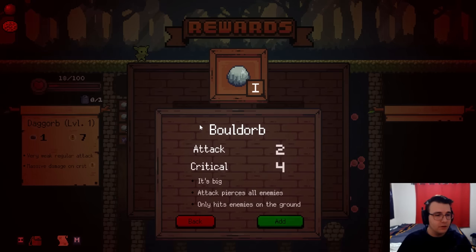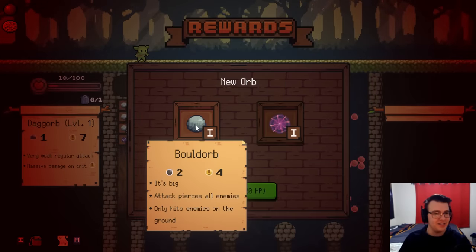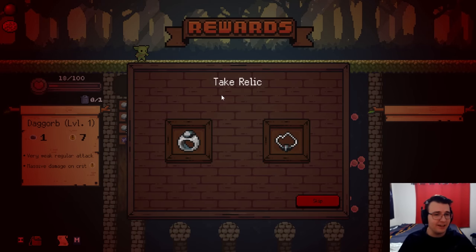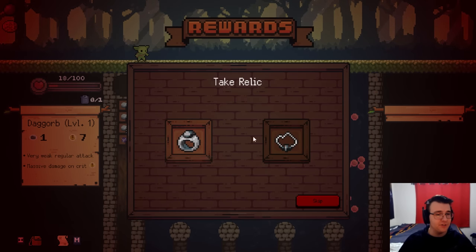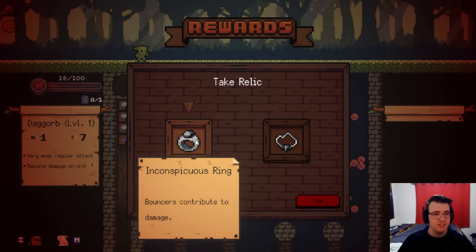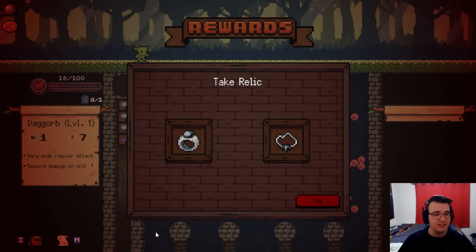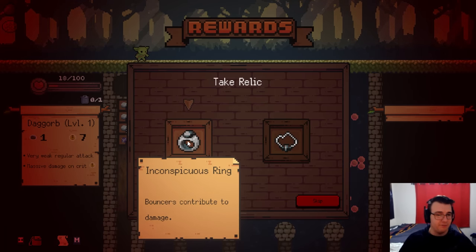I could heal up now, or a regular orb. It's a Bold Orb — it pierces all enemies and it only hits enemies on the ground. That's right, there are flying enemies. Or a mem orb. I'll take a bold orb just for the piercing. And now at least I get a relic for my efforts. Bouncers contribute to damage — I don't know what a bouncer is outside of a bar. Wall bounces contribute to damage. Oh, maybe these things on the bottom — these contribute to damage. I'm more likely to hit multiple of these than I am to hit a wall, so I think I'll take these.